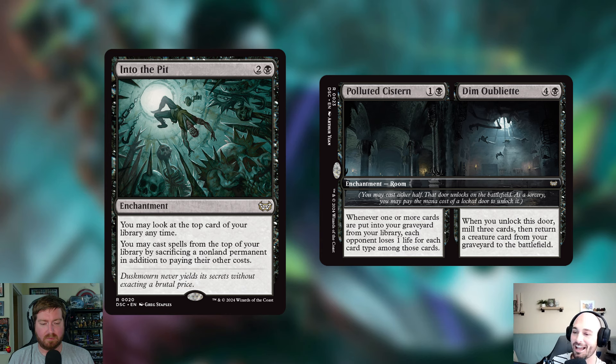Two enchantments are also getting cut. First is Into the Pit — three mana for an enchantment that lets you look at the top card of your library at any time, and cast spells from the top of your library by sacrificing a non-land permanent in addition to their other costs. I like the style of effect and the card advantage, but in playtesting it always felt clunky. This deck wants to reanimate big fatties, and I consistently found myself sacrificing a creature or engine I didn't want to just to use this card. It has a home, but not here.